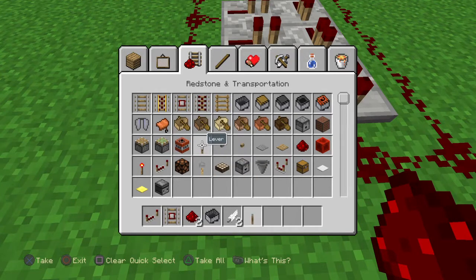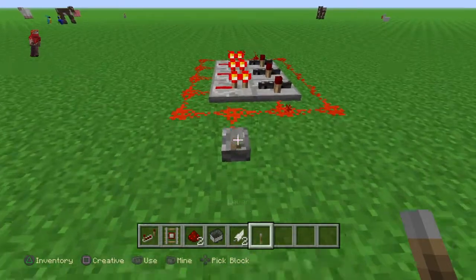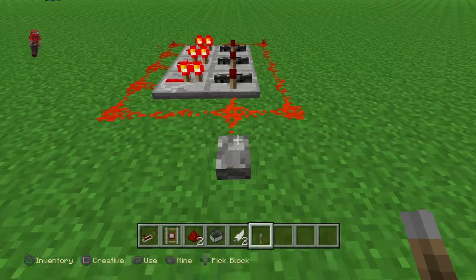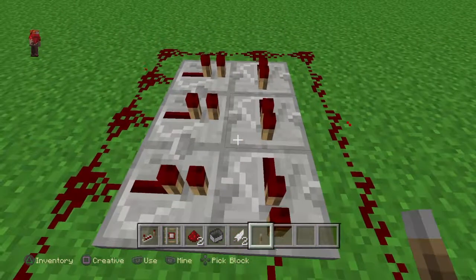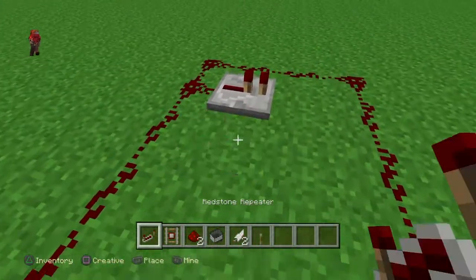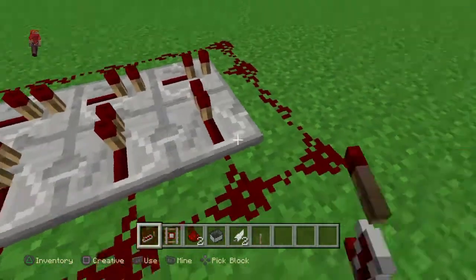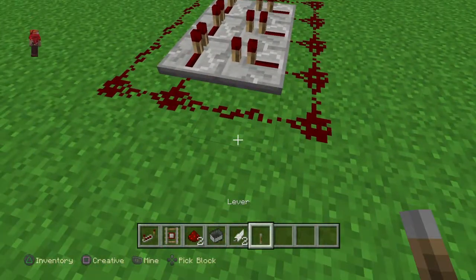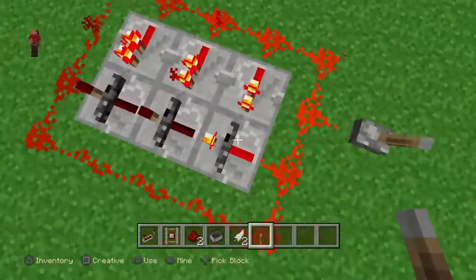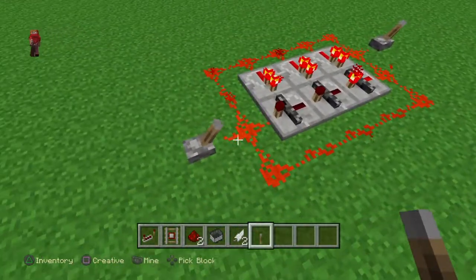Let me get a lever out — I'll quickly show you it works with the lever. Look, that row changes! And if you do it on this side, it still changes. But if I go over to the repeater and place these that way and these this way, and then power it, it will actually turn that one on.